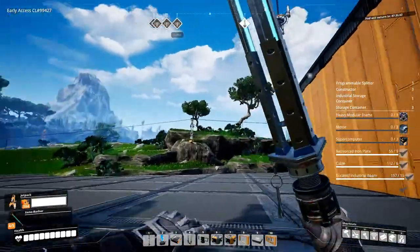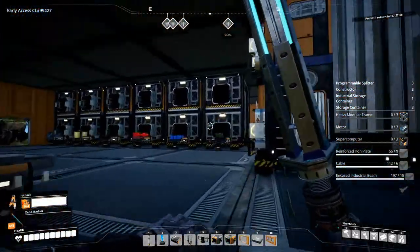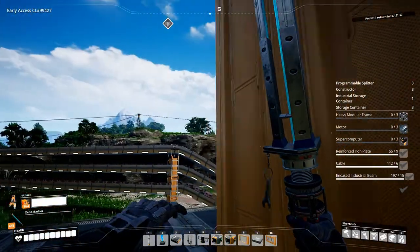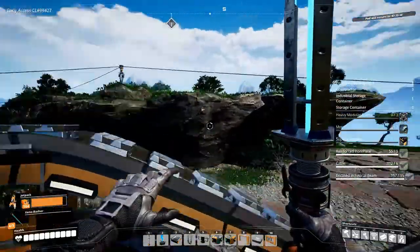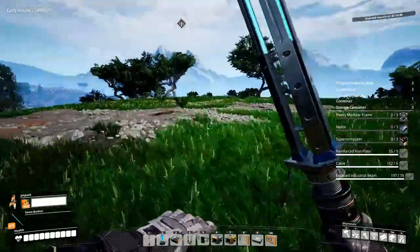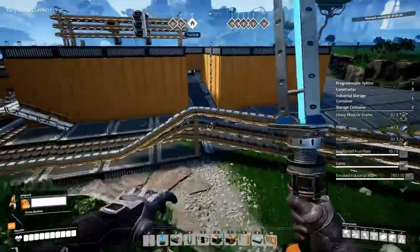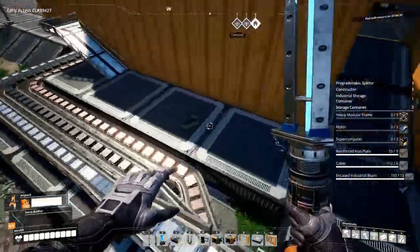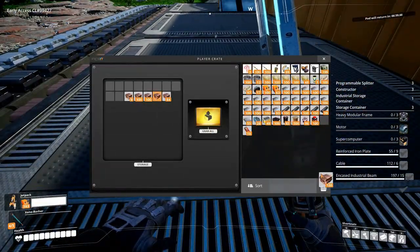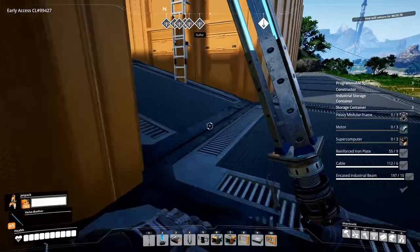I'm thinking on this ridge, potentially. I already have power going over there, and I'm never going to use these impure ones. That makes sense. I don't actually use copper at all.